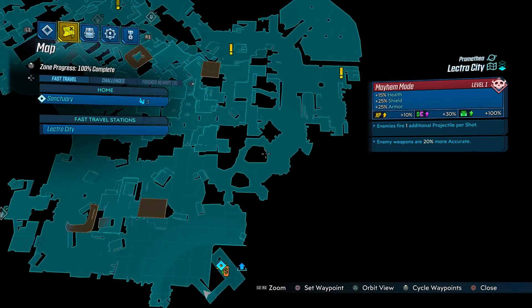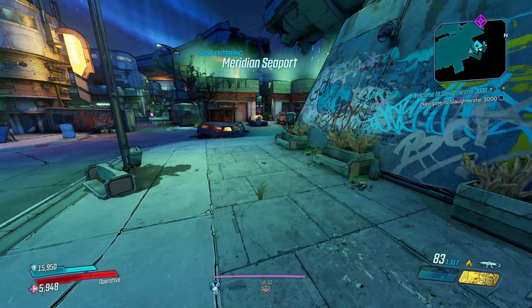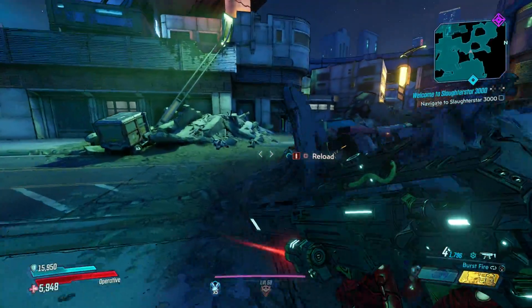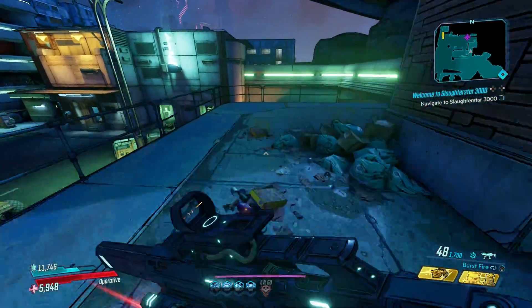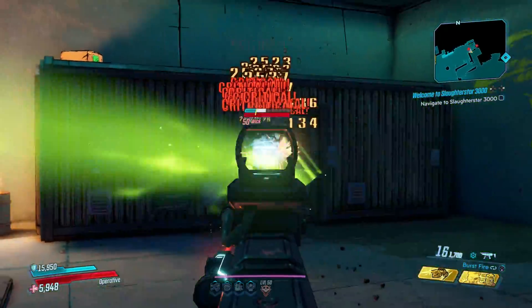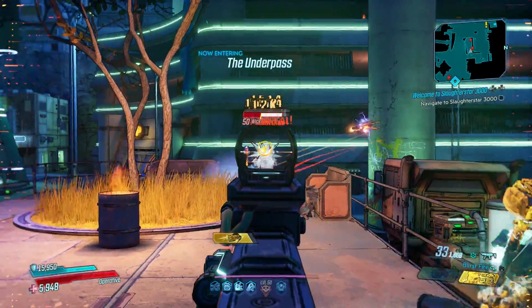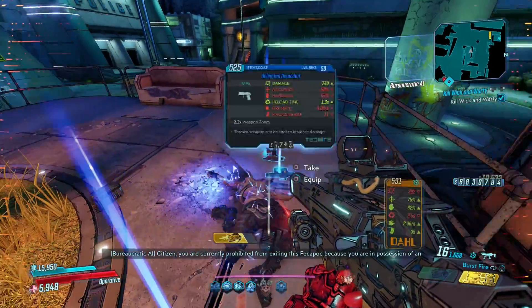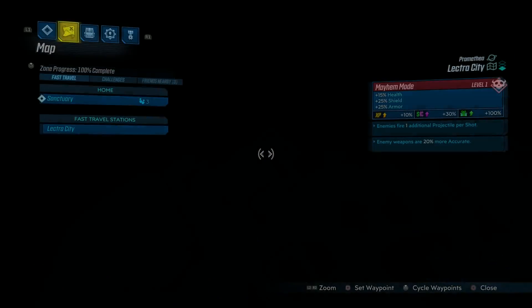On to Lectra City, also on Promethea. Here you have two rare enemy spawns. The first is Wick and Warty — a Rick and Morty easter egg — who can drop the legendary Feebert shotgun. From spawn head slightly northeast through the narrow pathway on the right just over the ledge and they'll spawn there. It seems Wick is the only one that actually drops the Feebert. They teleport around a lot but are not particularly difficult, though there will be a bunch of other robots in the area.